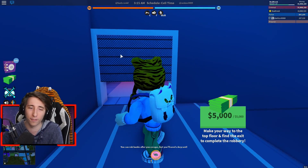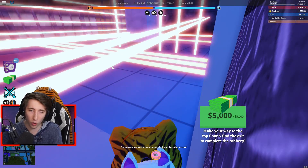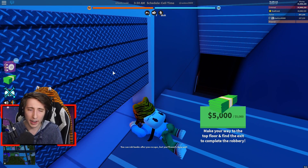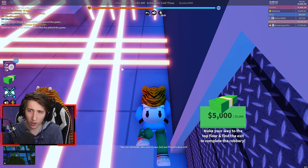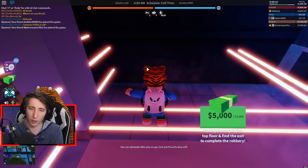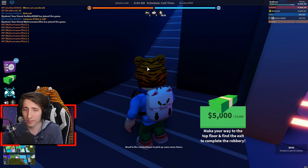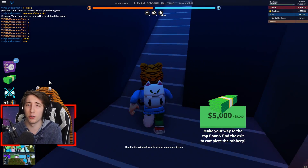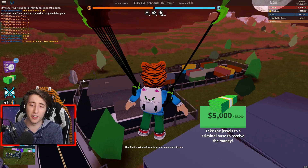The third floor is the laser floor, and it's actually kind of bugged. If you crawl under the lasers you're going to take damage even though you're underneath them. So eat your donut and here's what you do: go to the right in this room, then jump over this laser, jump over this one, jump over this one, jump over this one, and crawl underneath that last one. Don't crawl under any of these lasers or you will take damage.